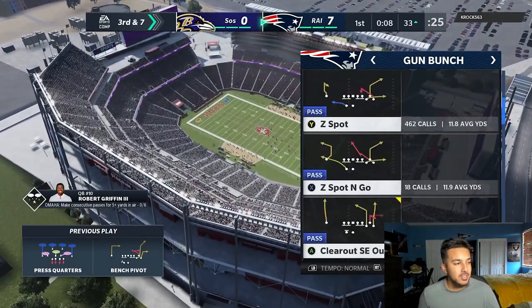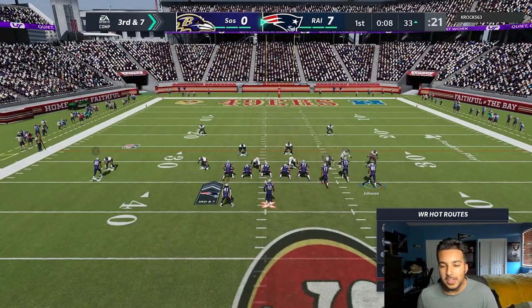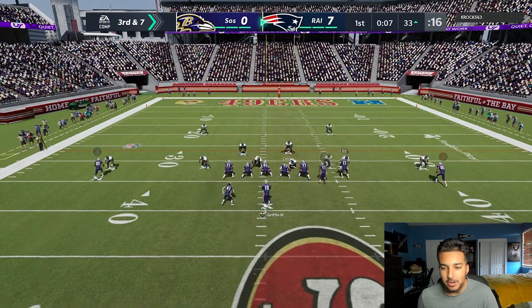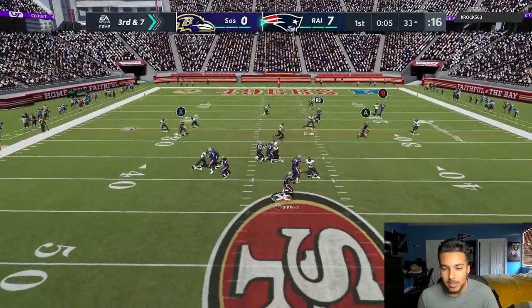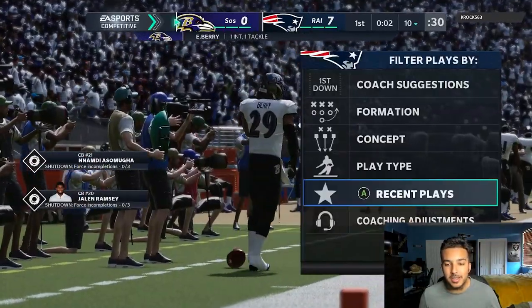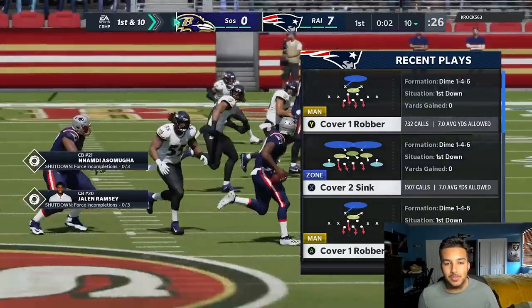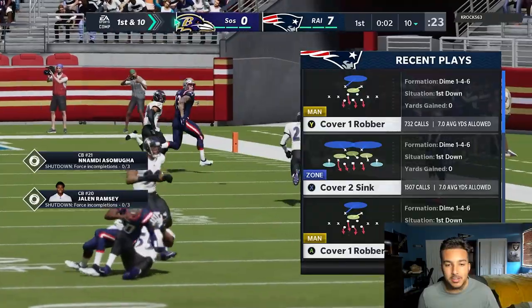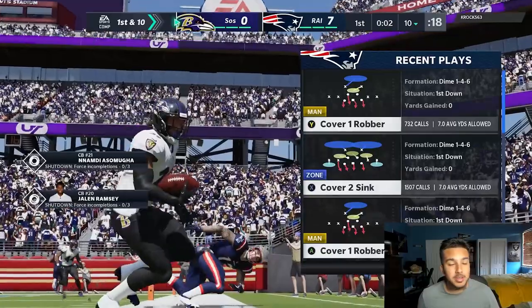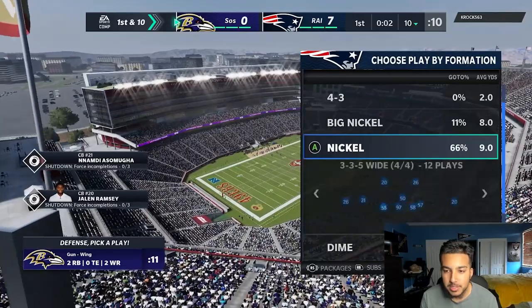Bench pivot quick snap and he kind of adjusts for me but we almost get a crazy swerve catch. He's running match — that's not smart. I'm going to make sure to get out of it. He's really abusing match, thinking it's all good, but in reality it's easy dot versus match. It's a little flood concept — that clear out route is going to clear a lot of stuff out, and we're going to hit Mike Evans on that corner route. Eric Berry goes crazy though — actually great defense, right at the last second.